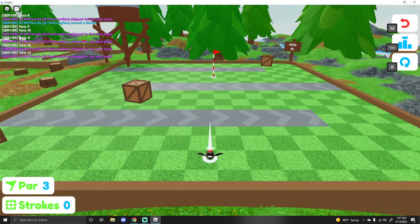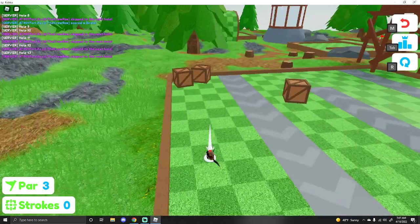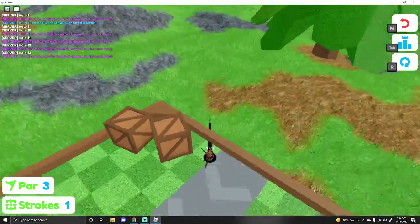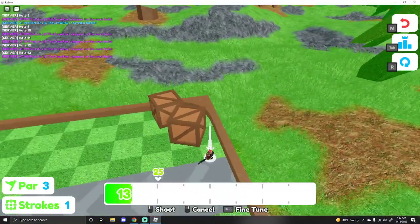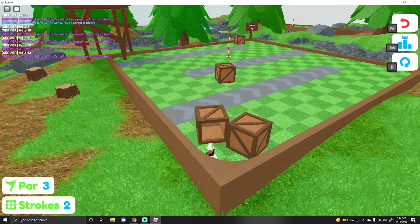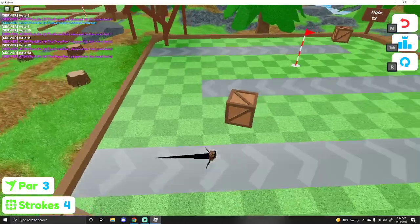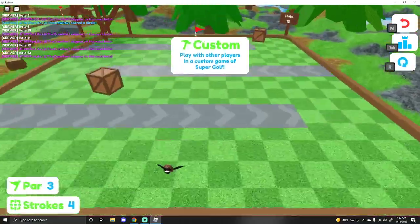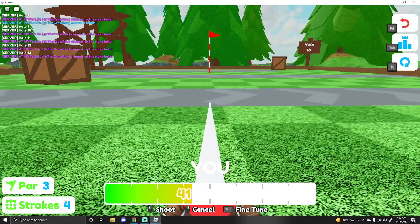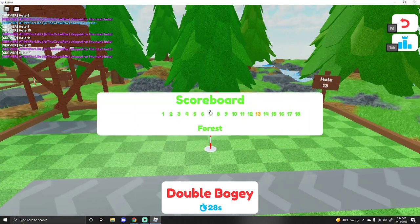So on Hole 13, instinctively we want to yeet our ball to the hole — no, you're not going to do that. You're going to strategically move over here without hitting the conveyor belt, and go behind these boxes. In this box right here will be a green egg. You go boop and you get the egg. Then you can just go back to the beginning and make your shots. That is Forest.